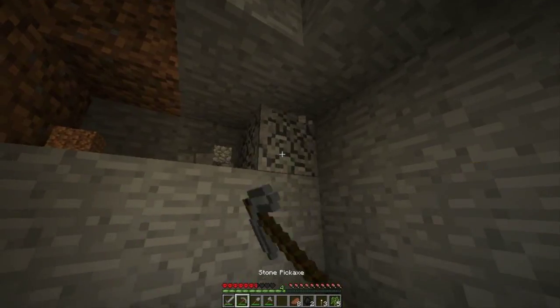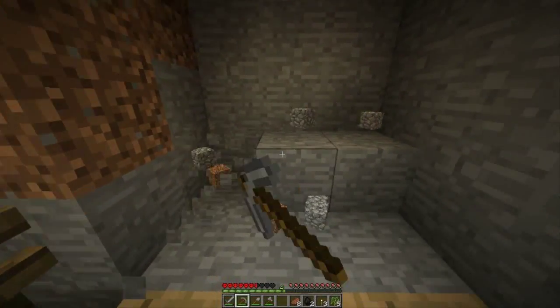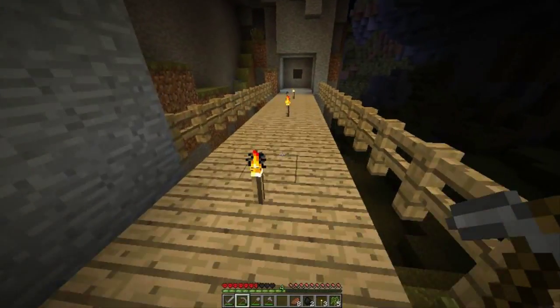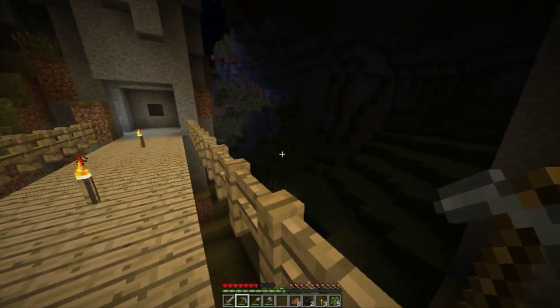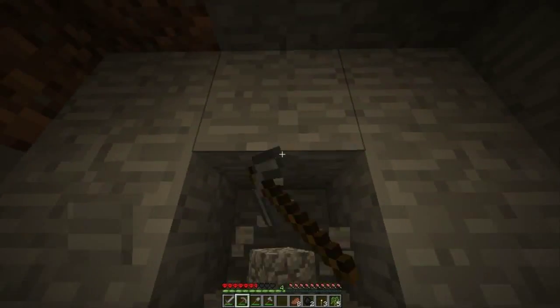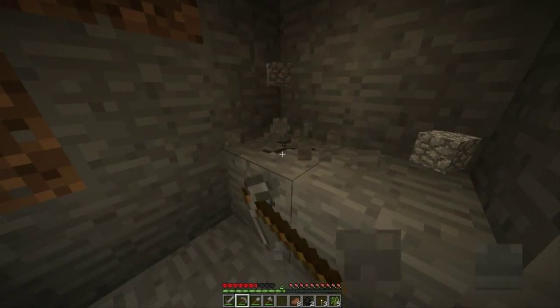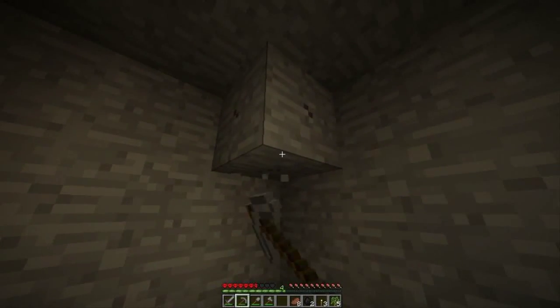This room I think is going to be just like storage — a place to keep stuff. We don't need a bed because this is triple hardcore; all a bed does is set your spawn point, so that's kind of pointless. But it would be good for storage of stuff since there's really not much else we need right now.